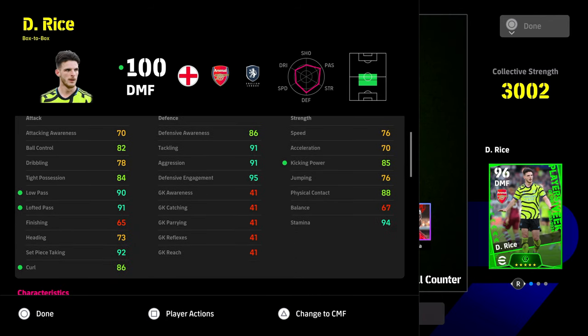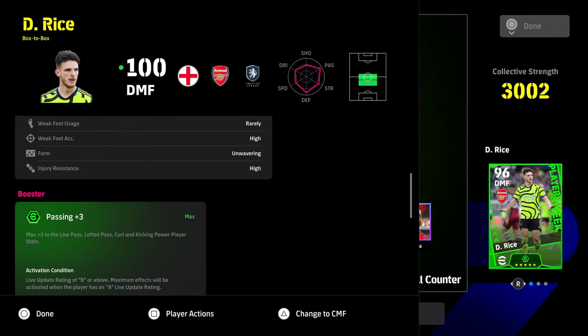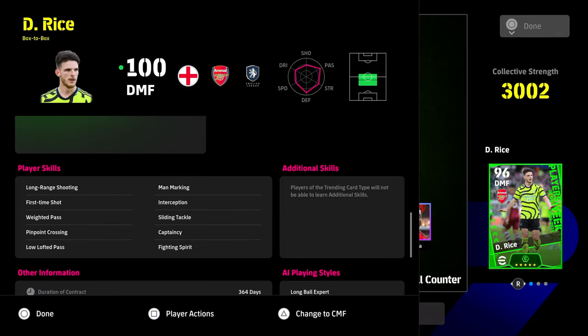We are looking at him in this system here, which is down as a box-to-box DMF. He goes to 100 overall. You can see he's a very complete player. Speed, balance, and acceleration are probably where he differs from other more attacking-based DMFs or CMFs. The question is whether you'd prefer to play Declan Rice in a double pivot — two players beside each other — with one box-to-box and one anchorman. But I don't think Rice is suited to just being a box-to-box going forward; he's too defensive for that.